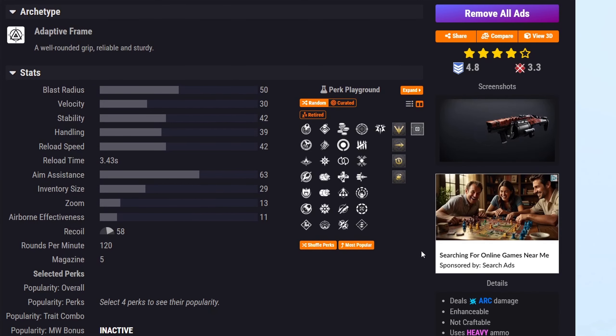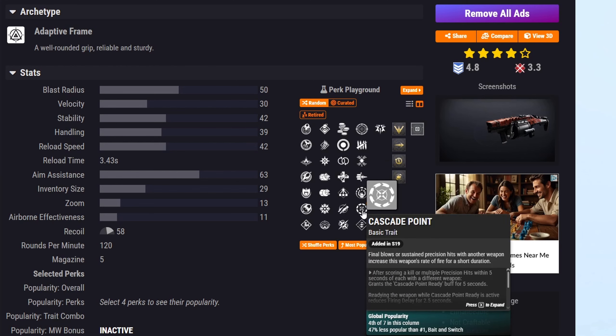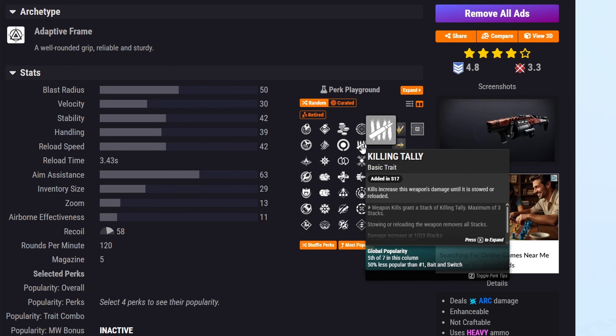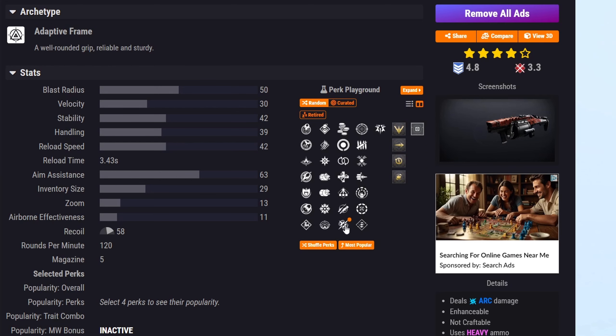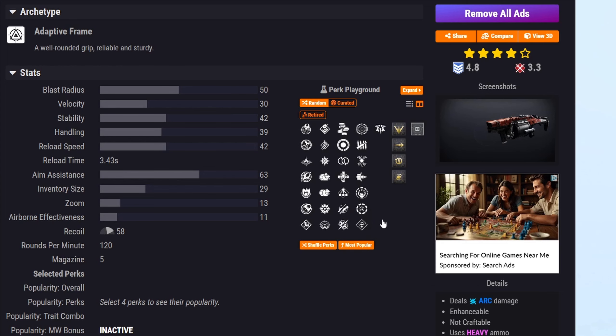Next is Bittersweet, the new adaptive frame Arc heavy grenade launcher. This has been talked about a lot due to the pairing of Envious Assassin and Bait and Switch, making it literally one of the best DPS grenade launchers in the game. There's also interesting stuff with Cascade Point and even Explosive Light. Killing Tally paired with Reverberation to increase detonation size could also clear entire rooms of enemies.